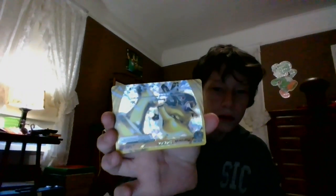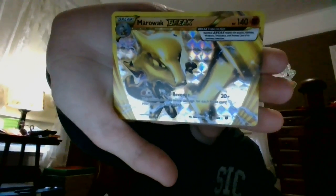So now on this side here, we have a Loudred, a Flabébé — I don't know how to say this one, if you guys know, tell me. I think it's Vanillite. An Ambipom, and a Marill break cord. I'll show you that right here — you can see the sideways ones are the break cords. Also: Nora, Skiddo, Noibat, and Sheldon.